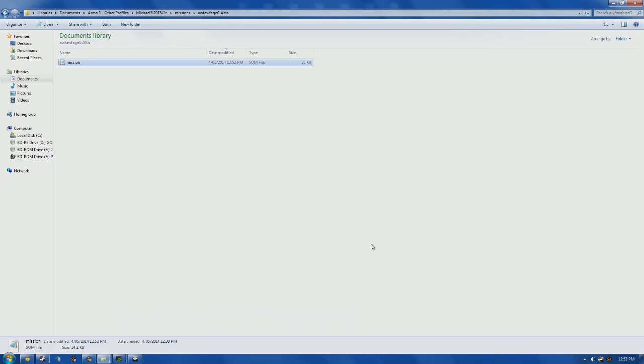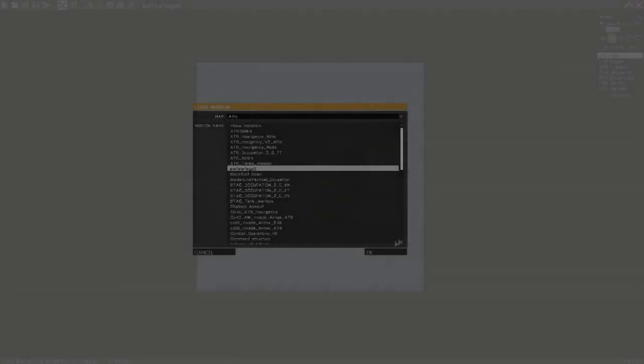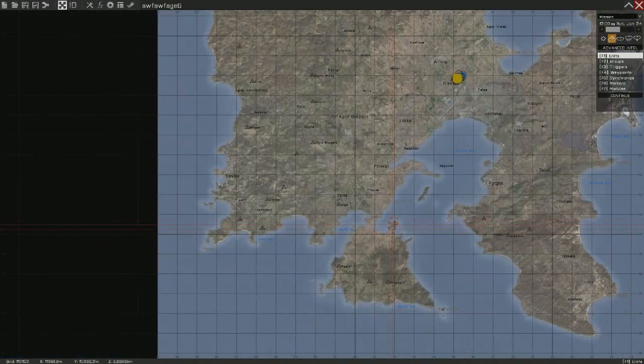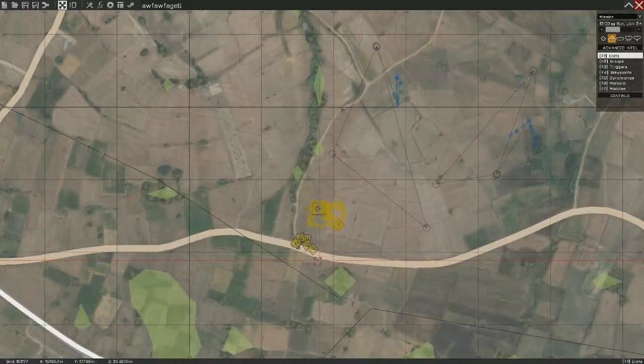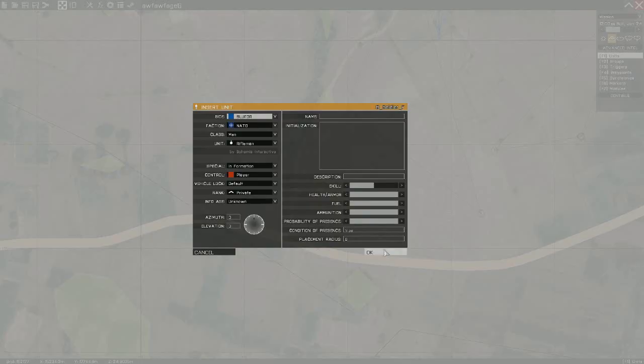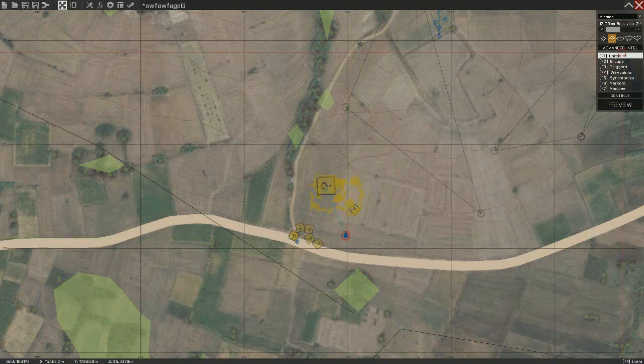Save this, then go back to Arma 3. We're going to load up that mission, and we have everything here in the 2D editor.